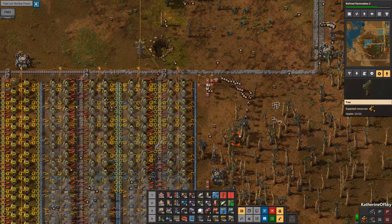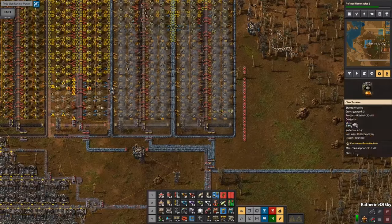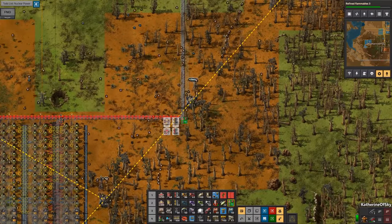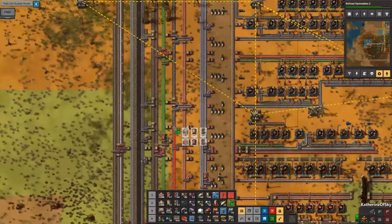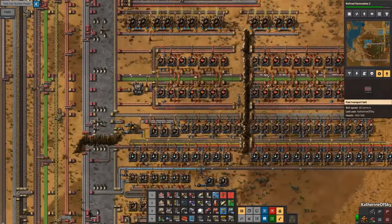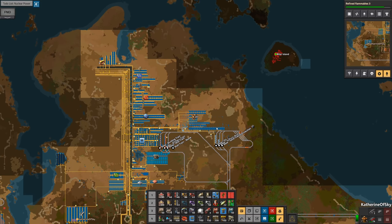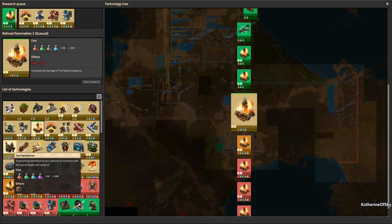We might want to upgrade this — this is actually looking kind of thick. We have red belts coming in and red belts kind of thinking about going out. So I'm thinking just upgrade this line for now. And then at least up until some part is used — yeah, that's fine. Red chips — what's going on with the red chips? I think it's oil — it's plastic. I'm actually thinking about doing coal liquefaction. I have never done coal liquefaction because oil is usually so prevalent.